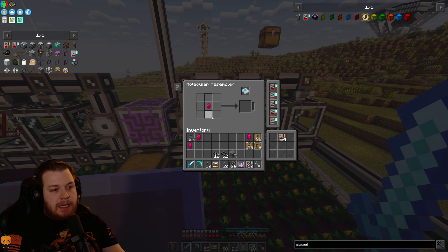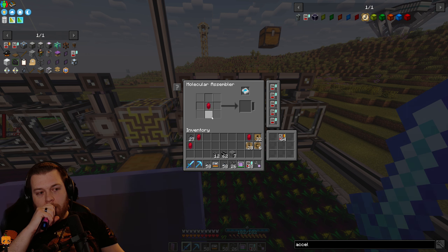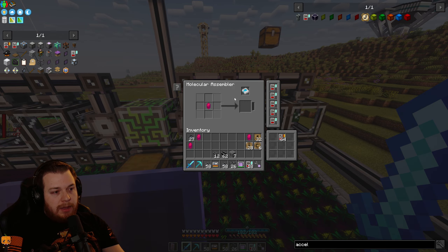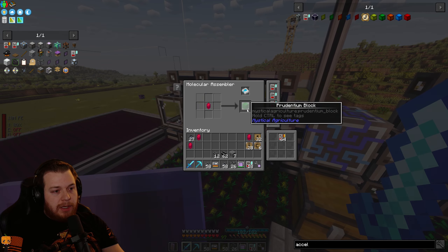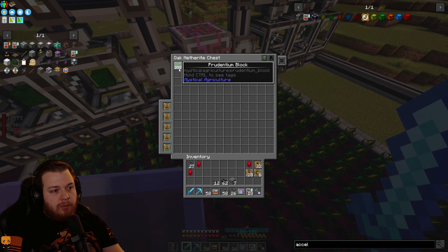It's taking too long to put the items in. I had an idea of how we could speed this up, but I'm going to let the network stabilize — it takes time to stabilize. Do you see how these ones are now cooking, going really fast? We're getting prudentium blocks!